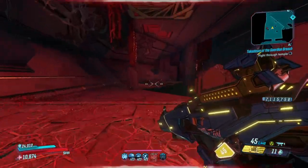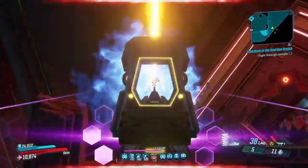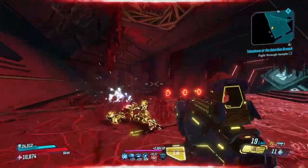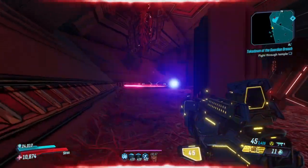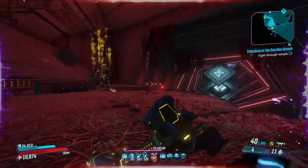Good afternoon YouTube, just want to demonstrate a couple of speed skips using extra movement speed that I found in the new Takedown. This is using the Speed Demon modifier, and I'm also using a Spiritual Driver COM and an artifact that gives me some movement speed. You'll see that there are three skips I'm going to demonstrate.